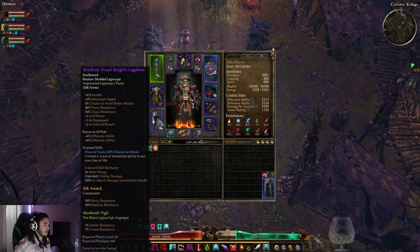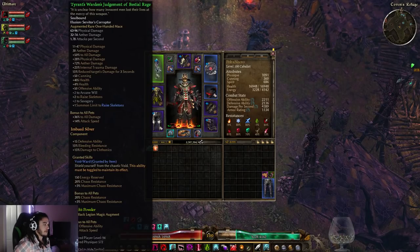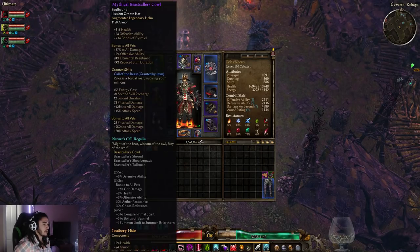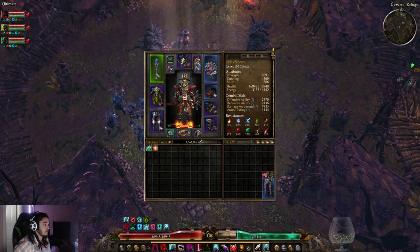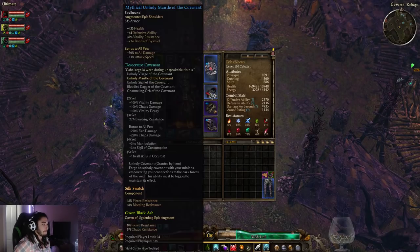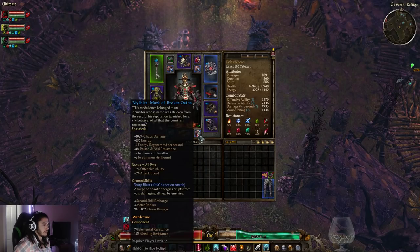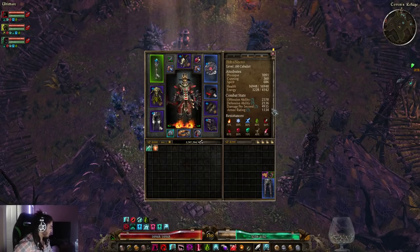With gear, I'm going to hover over everything quickly so you can see it. The major changes are: I crafted a Mythical Beast Caller's Cowl, which was kind of annoying to craft because of the Manticore Eyes, but it's very strong. I also replaced my original Necrosis piece for a Mythical Dread Guard, which is really good.